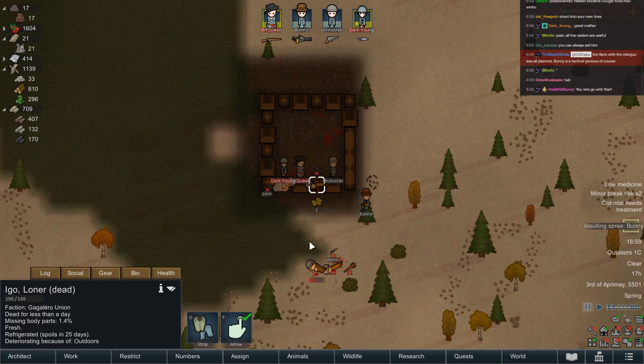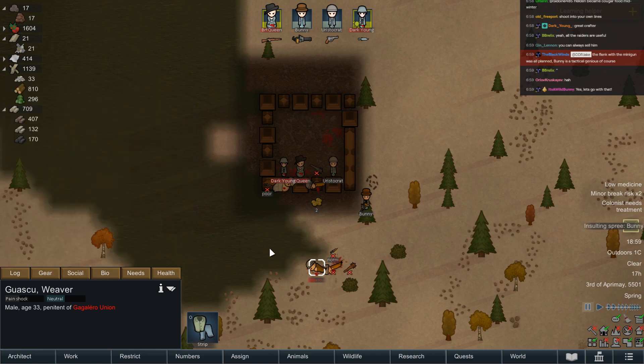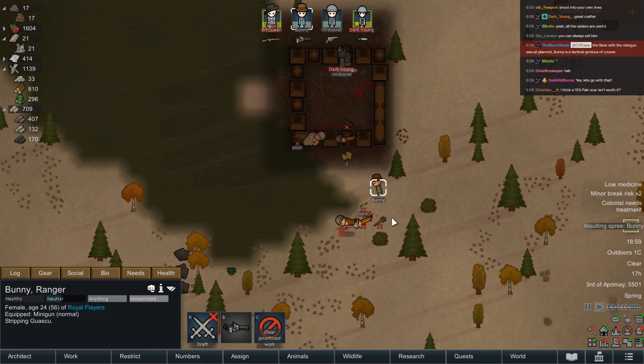Alternatively I could strip you and steal your clothes if they're particularly good — they are not. I do need somebody on my side and this place could do with a man. You're no good at fighting at all though. No, I think we just need to probably strip him and leave him to die.